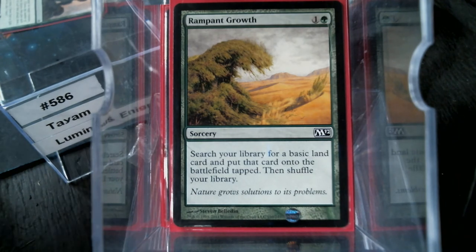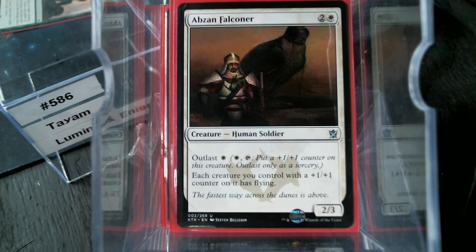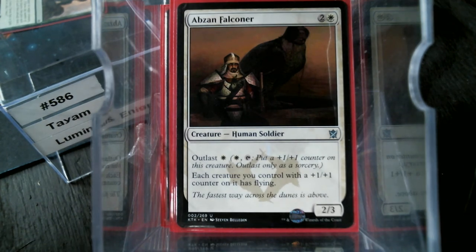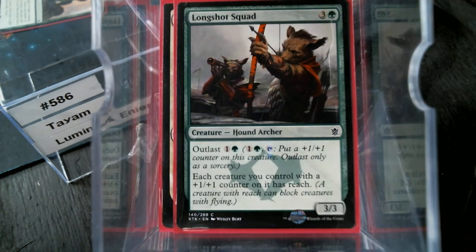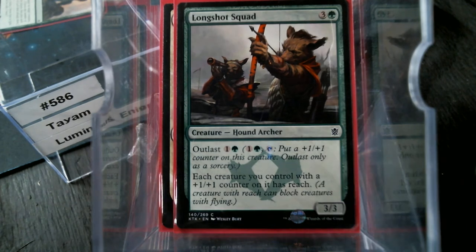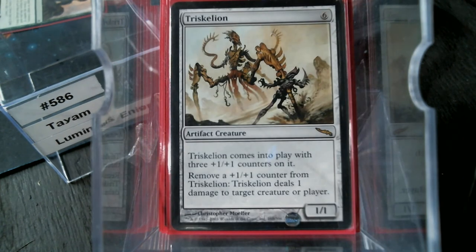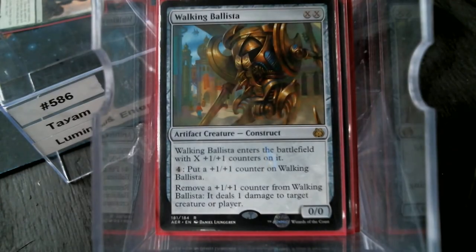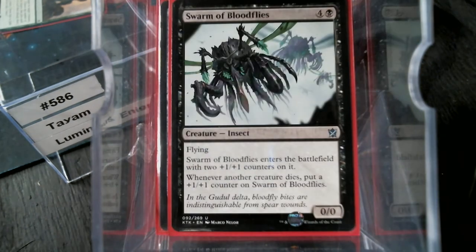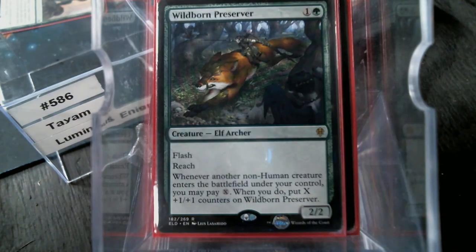Let's get into our plus one counter creatures. We have the Outlast guys — Abzan Falconer gives all creatures with a +1/+1 counter flying, Bontu's Monument... all your +1/+1 counters have first strike. Longshot Squad gives them reach — kind of redundant. Mer-Ek Nightblade gives deathtouch, which is especially useful with Triskelion, because when Triskelion has deathtouch — yeah, that's pretty awesome. And also Triskelion's bigger brother, Walking Ballista. Swarm of Bloodflies comes in with counters and gets counters when things die. Enduring Scalelord, Wildborn Preserver, Hungering Hydra.